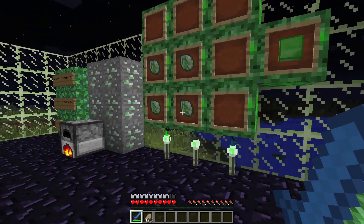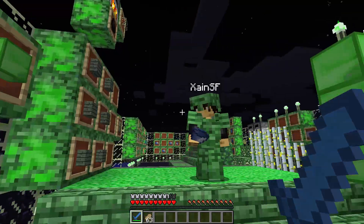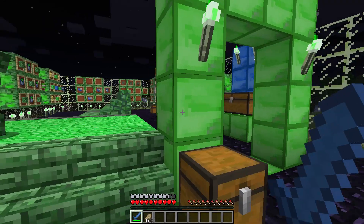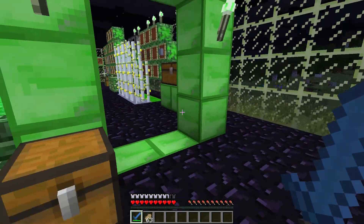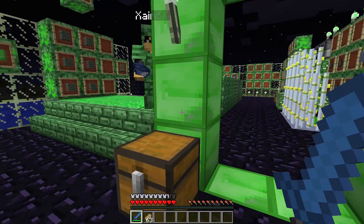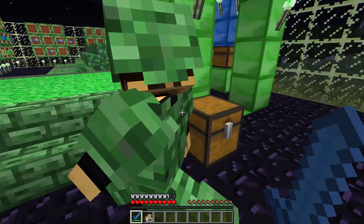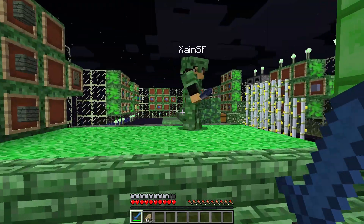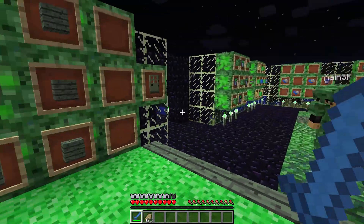Then what you do is you can turn four of them into two of these — what's the official name of these blocks? Sexy blocks. Okay, so it gives you these sexy blocks and these make up the actual portal. To light the portal you use the shard as well, but we'll show you that and the realm at the end because it's so awesome you're going to want to stick around.